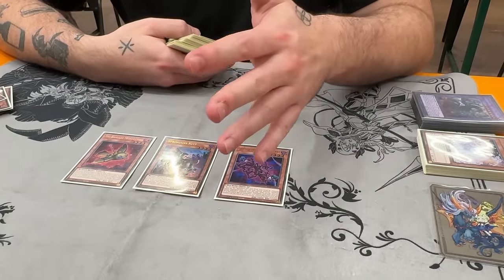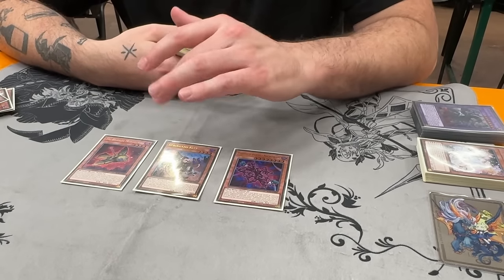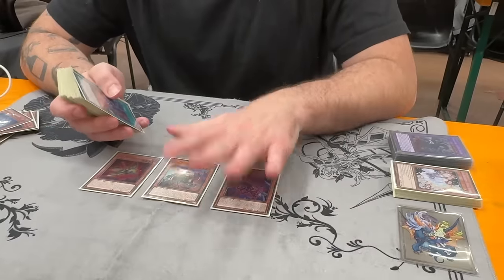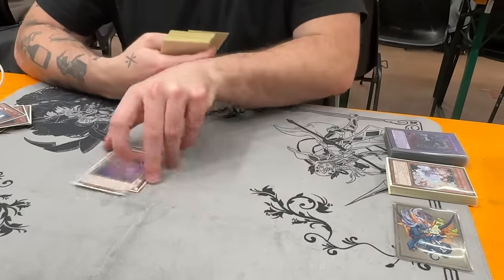And I think the biggest thing is that we didn't play Tragedy at all, because it's a brick. You never don't have access to Despias — you never need it, because you have 3 Albas, 3 Alluber, 2 Quam, 3 High Spirits. It's so many Despias. It's just a bad card to draw. And no Foolish as well, because it's just win-more.